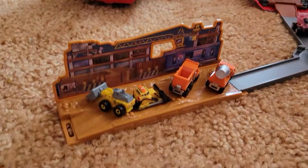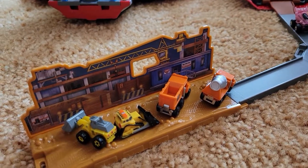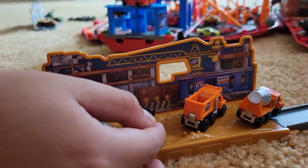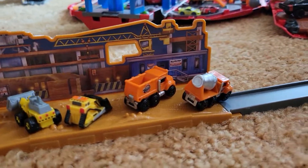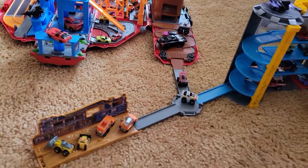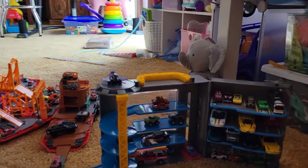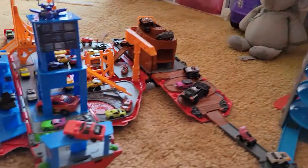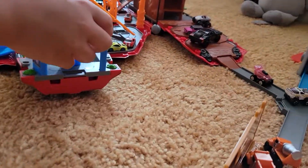Over here we have the construction site — we're going to make this building. There's the scooper, the car, the dump truck, and the mixer. Zooming out, this is what it looks like guys — the full-on construction thing, with the giant elephant behind it. We also have this car chilling on top here, and there's a transformer too by the way.